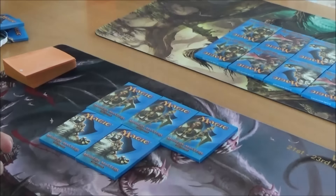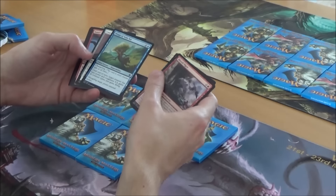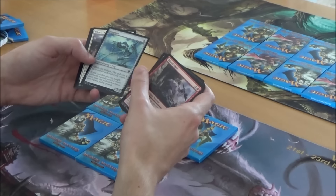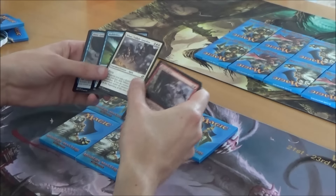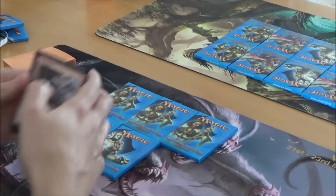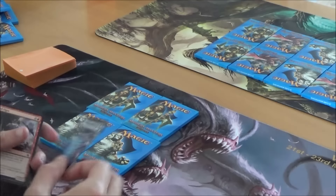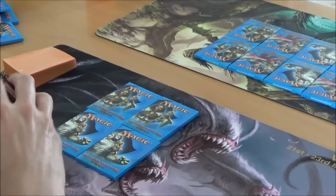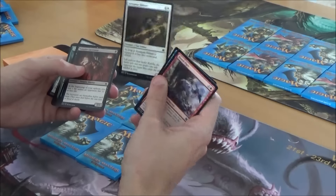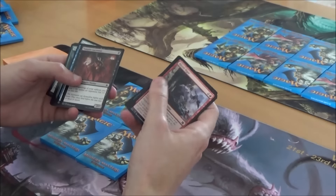The token for my Warm Harvest EDH deck. That was a rare before — super necessary reprint. Same kind of equipment theme, because I have the Equipment Tutor Leonin I think. Plus stuff like this and Sunforger, that would be cool.